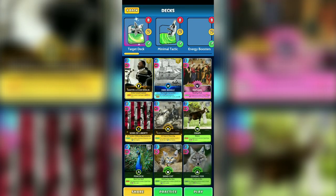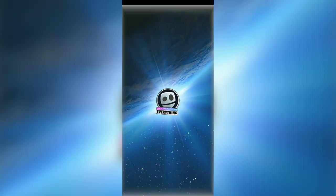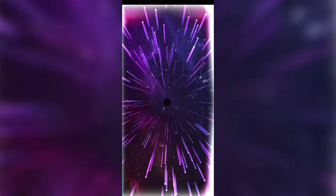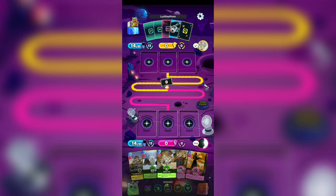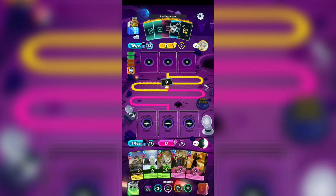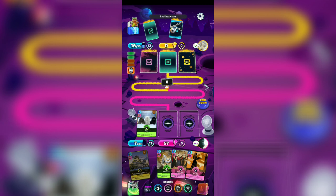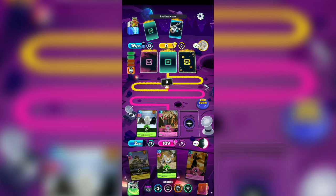Let's select the deck and play with the target deck. If you guys are interested about this deck, I will put the types of cards and its summary in the description below. Let's find an opponent. Okay, we found another opponent. Starting up, we're in Space Arena. Our pulley locks a random card. Sand Cat adds 1 energy cost to our opponent's hand. Our Raphael burns all of the cards in our opponent's hand. Let's use the pulley, then Raphael, and end turn.